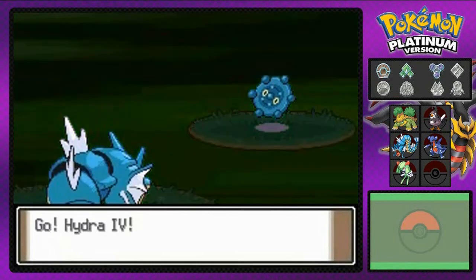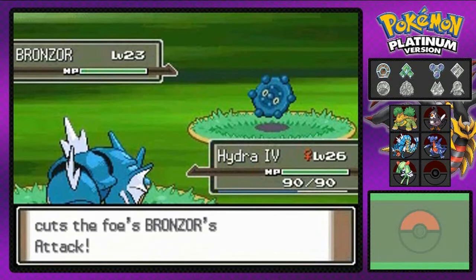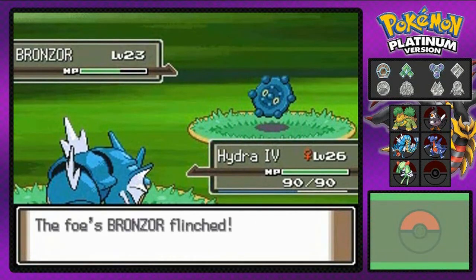A Ruin Maniac is coming out with his Bronzor and I'm coming out with Hydra number four. Hydra number four looks like he's hungry. Let's go beat this Bronzor — this imitation of a Metang. Let's beat him. Bite attack. What now?